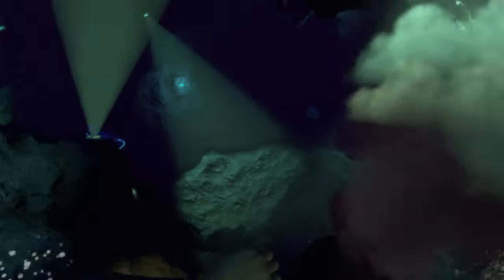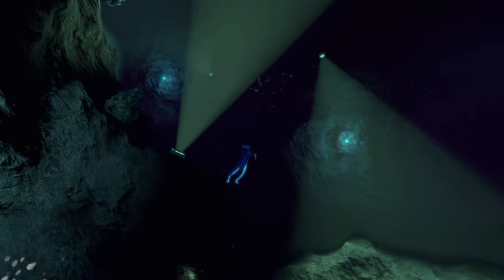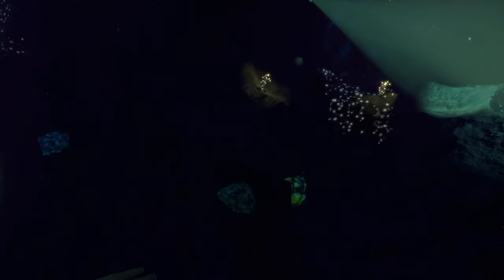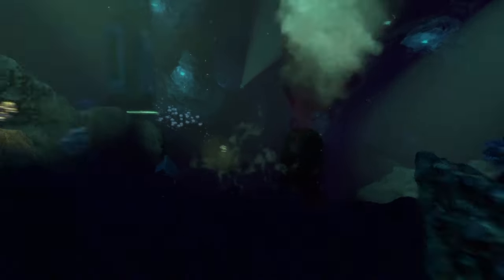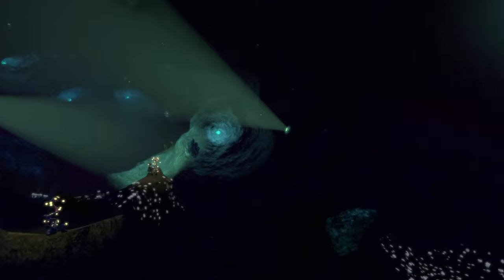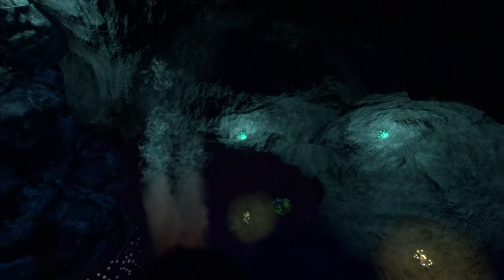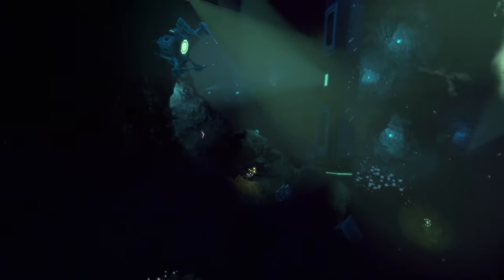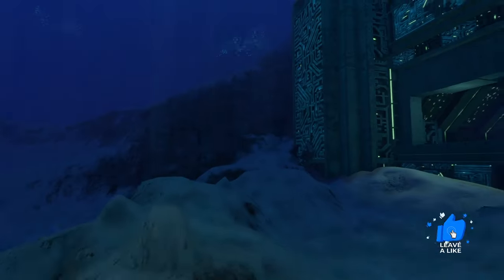Inside the precursor mining facility there are precursor lights and equipment all over, and what appear to be giant drills. The facility is loaded with resource deposits including diamond — which isn't even in the base game — and uranite. It also looks great with really nice lighting. There are plants, warpers, and what appear to be blood crawlers. This mod adds two other precursor structures as well. Overall a really great mod at number two.